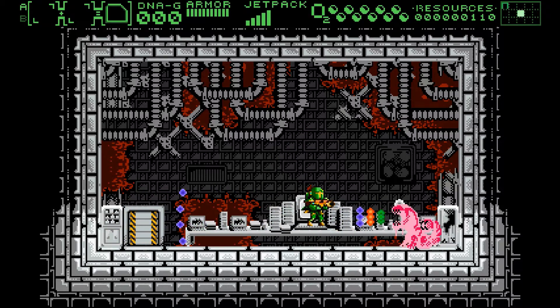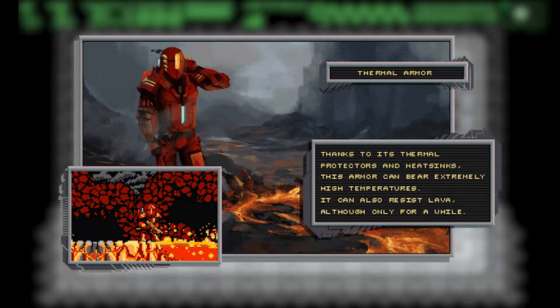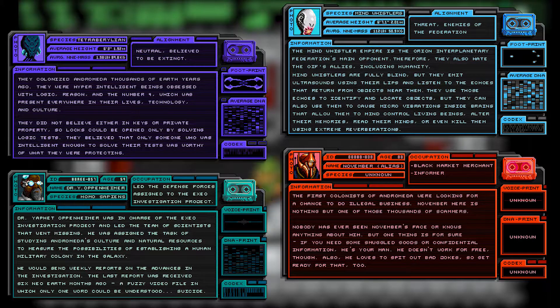Finally, there also seems to be a large number of different types of armor corresponding to different biomes, such as underwater, snow, or lava, as well as a large number of alien species, each with their own lore and backstory.